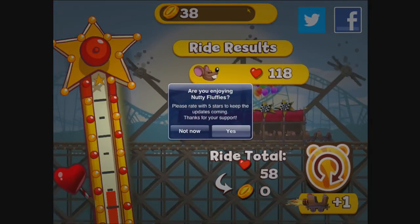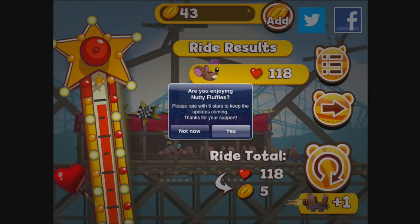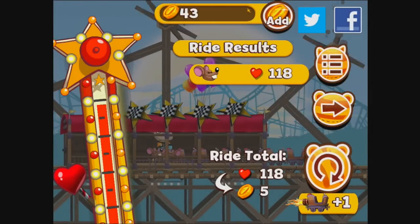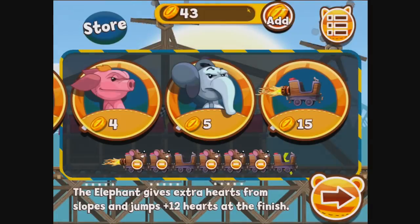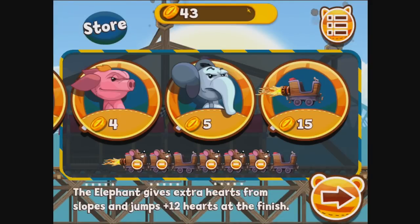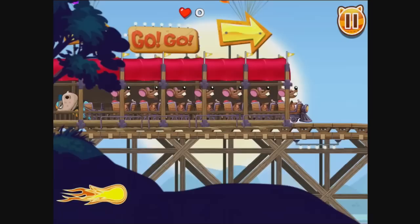It pops up asking 'Are you enjoying it?' — yes I am enjoying the game, however I'm not going to vote for it in the App Store. The presentation is actually quite nice; the physics are a little on the wild side and controlling the craft in the air doesn't make a lot of sense, but it's certainly not bad. It's telling me once again that I need to purchase something, but I'm going to use a free one and continue on.